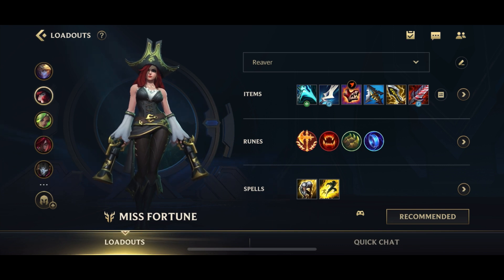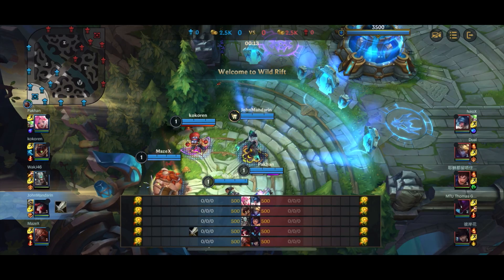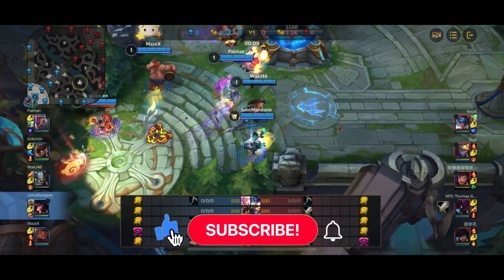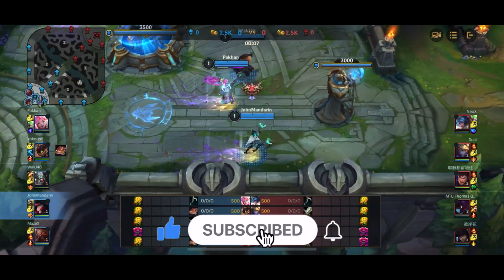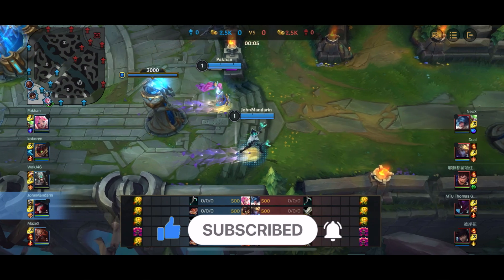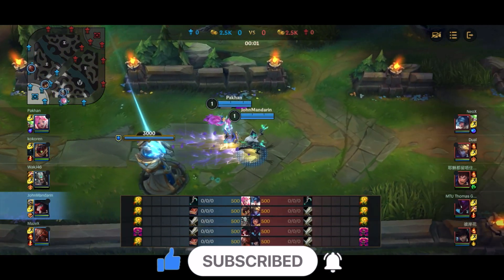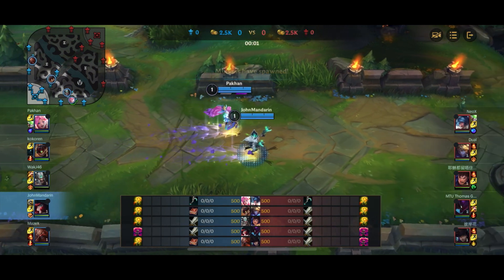For summoner spells: Exhaust and Flash. I don't think Ghost is good on Misfortune, and Exhaust is the most viable option — though Barrier works if you prefer. Now let's jump straight into the gameplay. As usual, don't forget to like, comment, and subscribe. Any questions, queries, or remarks, feel free to leave them in the comments below. We're playing Misfortune, and we have a Seraphine with us.